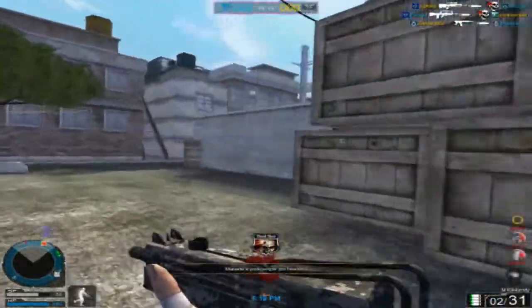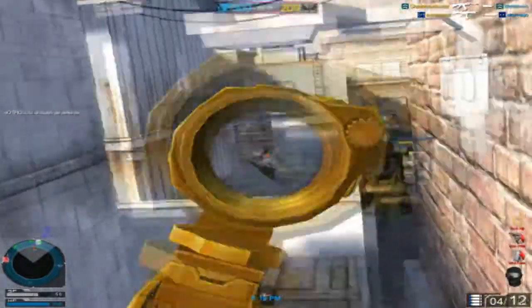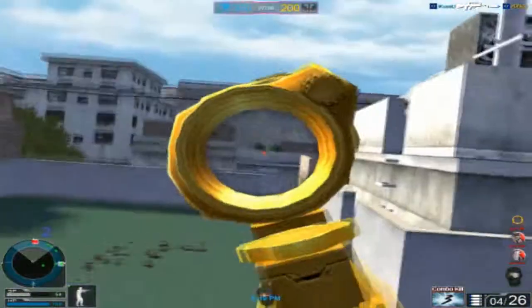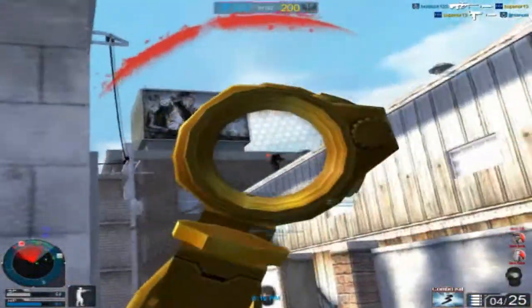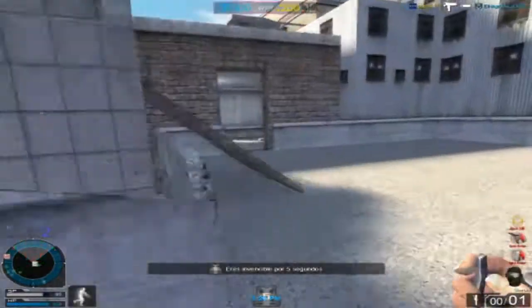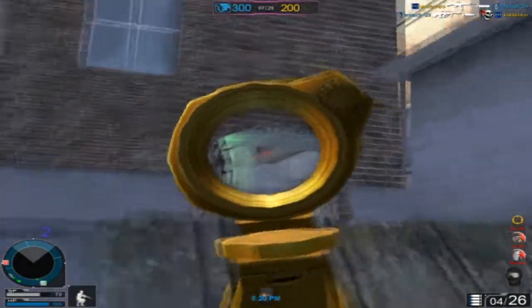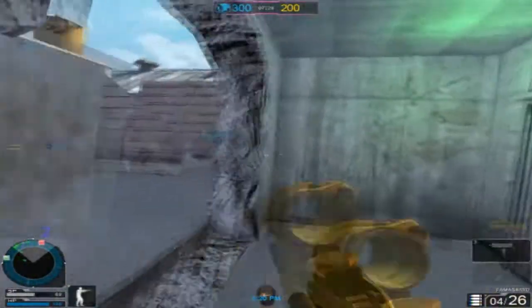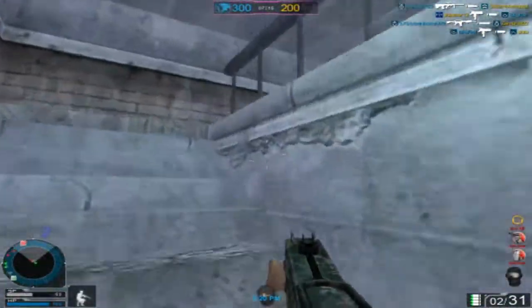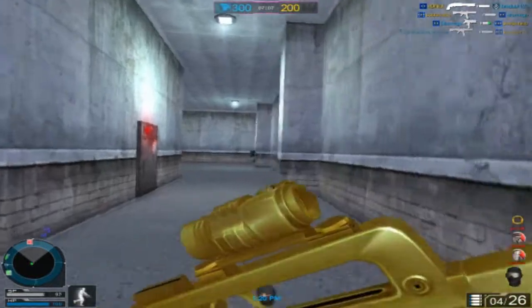Another tip I didn't learn until a level 61 player taught me: try using the iron sights, because the iron sights actually give the gun less recoil. I was skeptical, but I tried it and it actually does reduce the recoil a lot. If you're not used to the recoil, I suggest starting with iron sights and progressing to a scope later. The iron sight does have a limited view — it's like a small circle with an arrow pointing up — but as long as you keep that arrow on target, you can pretty much obliterate them.